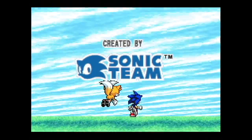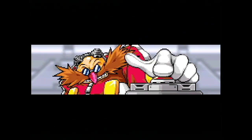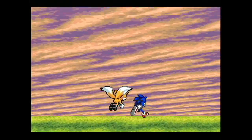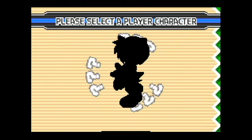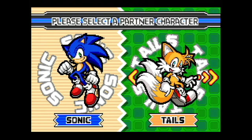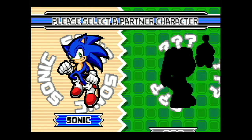Sonic Advance 3 opens with Sonic and Tails racing towards the horizon. Then Dr. Eggman presses a button triggering an explosion, presumably harnessing the power of the Master Emerald. After this, the player is presented with a unique character select, allowing them to choose both a character as well as a partner. Initially, only Sonic and Tails are available, making the choice easy. From here, the game shows some text advising Dr. Eggman wants to use the power of the Chaos Emeralds to build Eggman Land, which makes no sense with the game's text and cutscenes not matching.